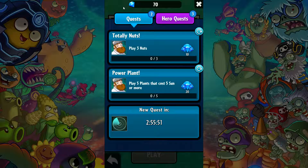Hey there guys, welcome back to some more Plants vs Zombies Heroes. We have two more quests to do: we need to play three nuts, and we need to play five plants that cost five sun or more. Since I don't have to play a multiplayer game, I'm going to do it in the campaign missions.